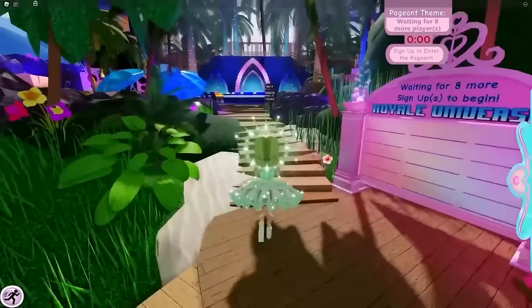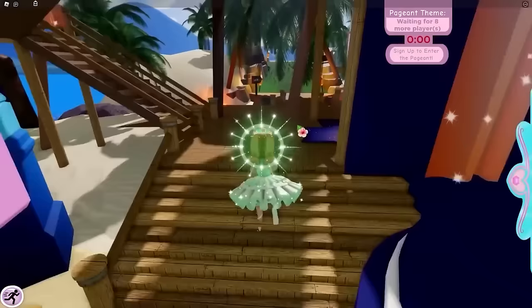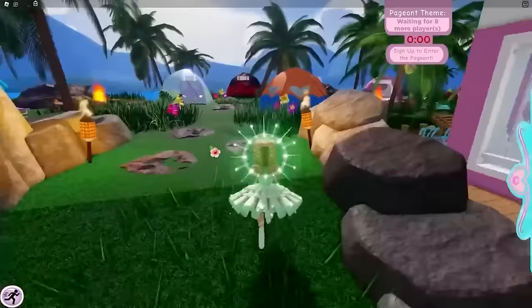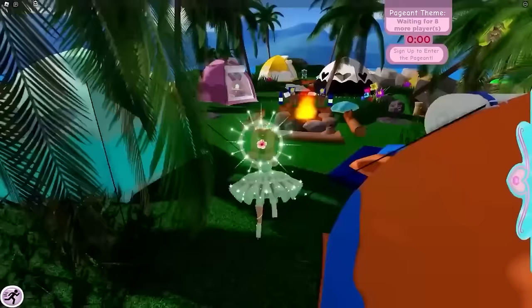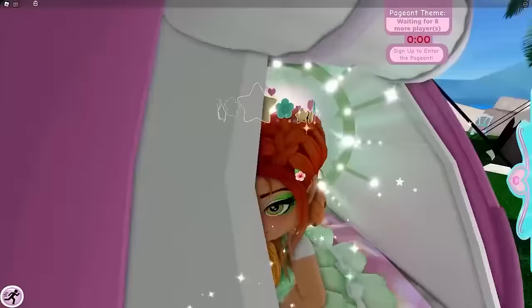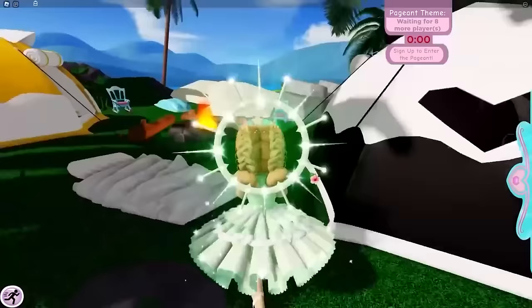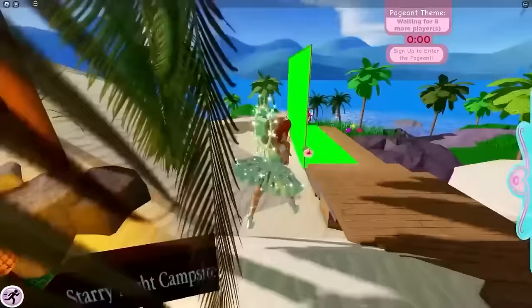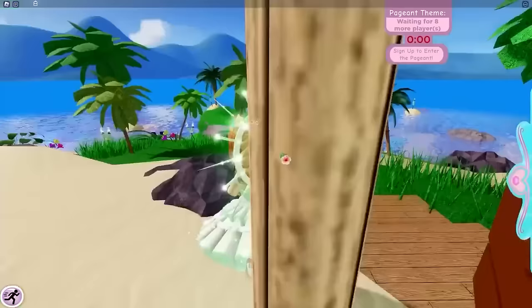Next, walk straight along through Sunset Island, go up the stairs, then go along the left side of the stage. Come up where it says 'Starry Night Campsite' and you'll see a bunch of different tents. The pink one has the next chest inside, which currently has 250 diamonds.